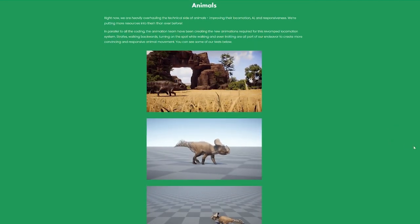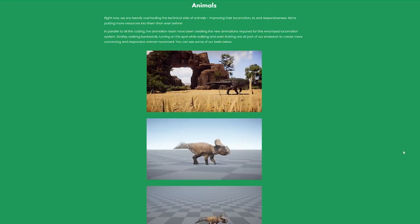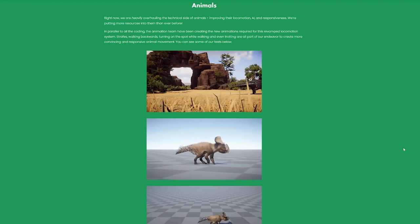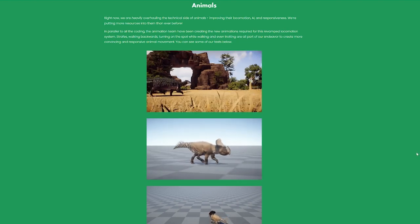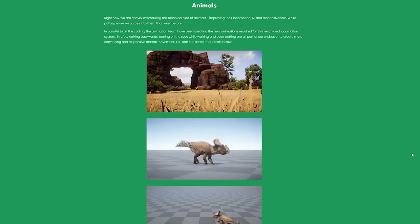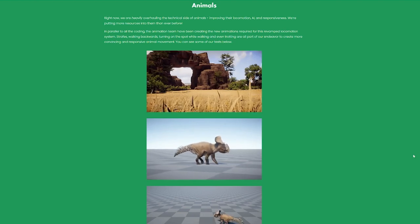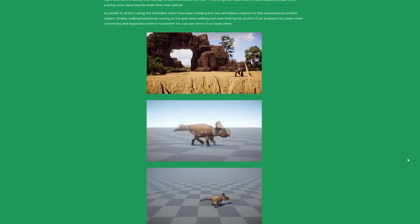Moving on to animals — right now they are heavily overhauling the technical side of animals, improving their locomotion, AI, and responsiveness, putting more resources into them than ever before. In parallel, the animation team has been creating new animations required for this revamped locomotion system. Strafing, walking backwards, turning on the spot while walking, and even trotting are all part of their endeavor to create more convincing and responsive animal movements.